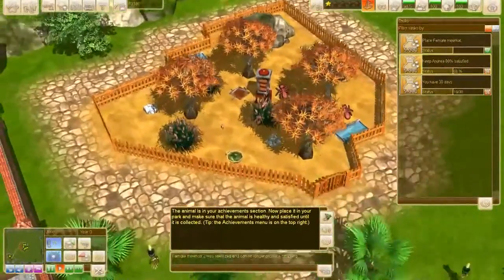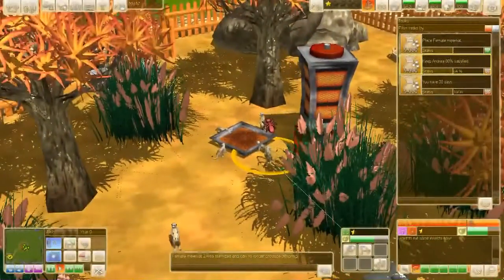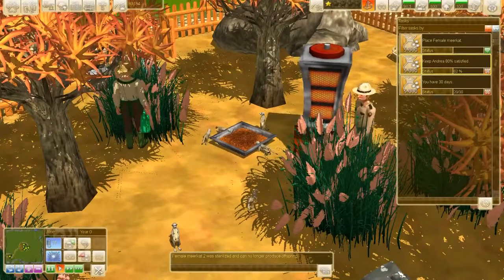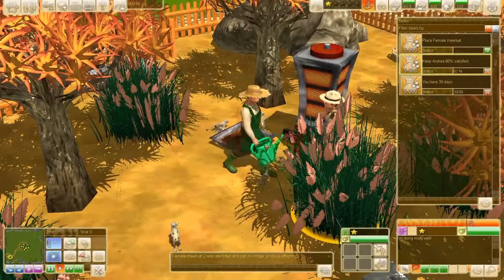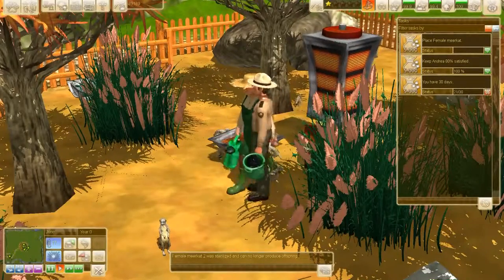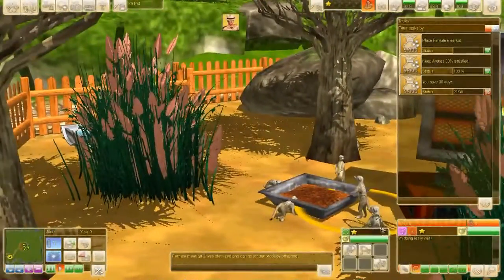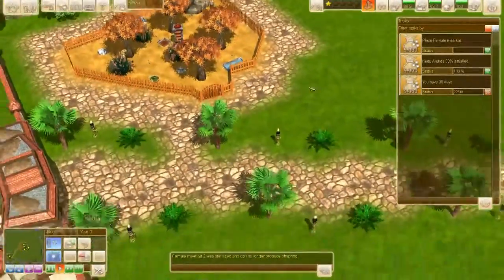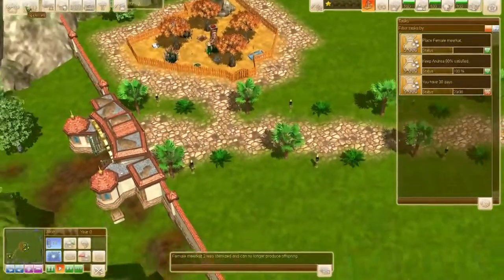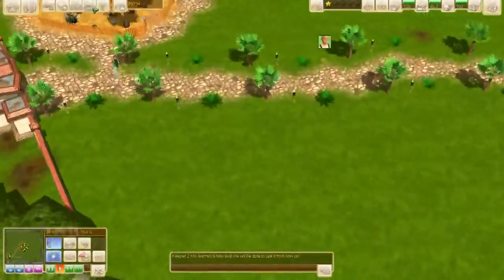She's not very satisfied — it's in the achievements section. Oh, she's going to eat some of those things now. Get out of the way man, Andrea needs to eat. They're all glitching. Yeah, that's Andrea — 100% satisfied! Eight days and then I'll get five thousand dollars. You can almost build an animal park with five thousand dollars — sorry guys, very bad joke.